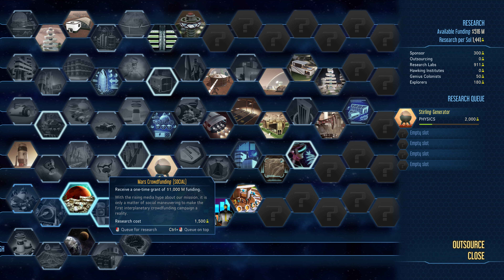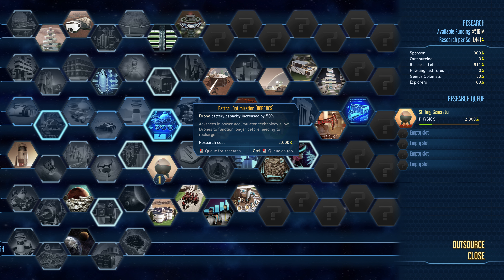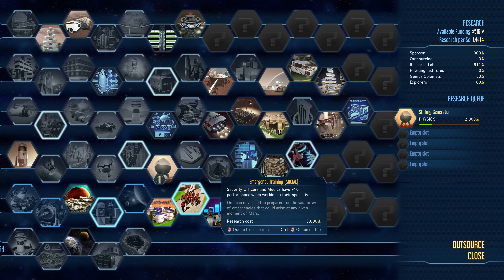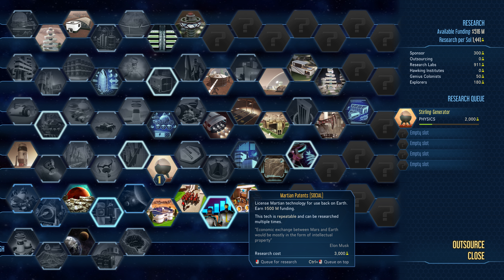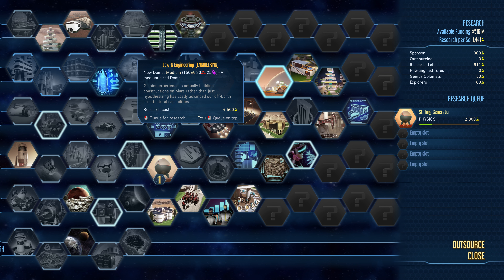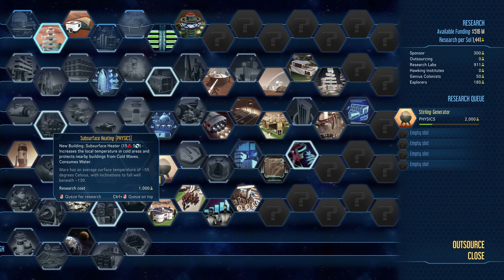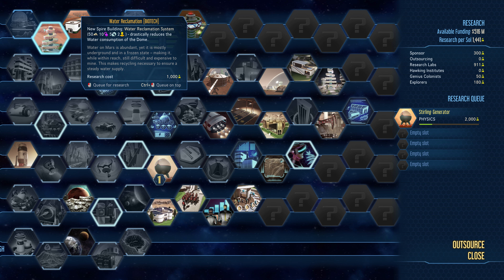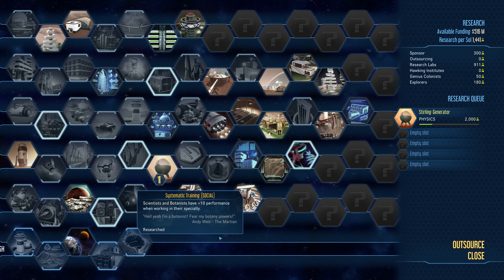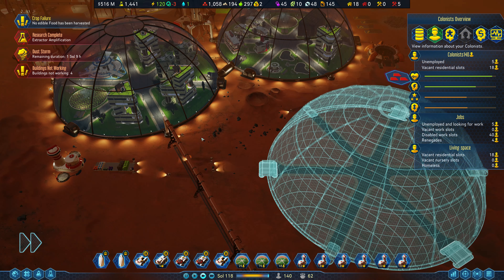What else can we queue up here? We can get a one-time grant of a billion bucks. More cargo, more drone battery. I could do a spire, but I kind of want to use the sanatorium as the main spire, or housing. Let's just do this drone battery capacity — it'll make our drones more efficient.